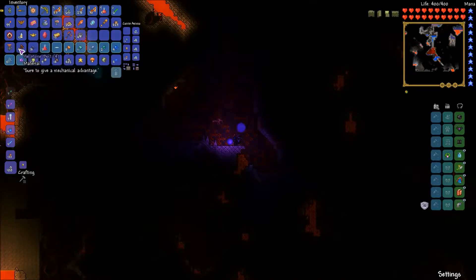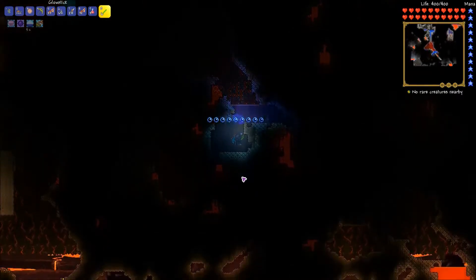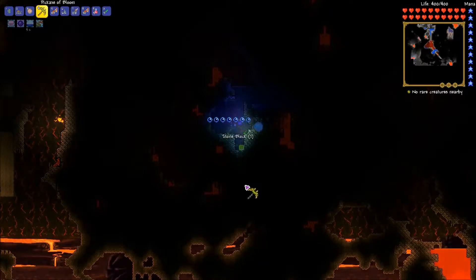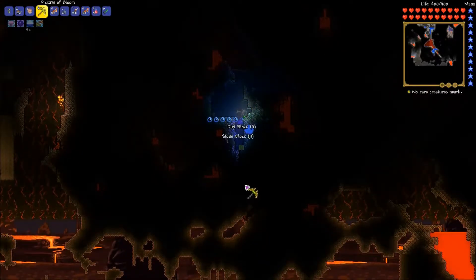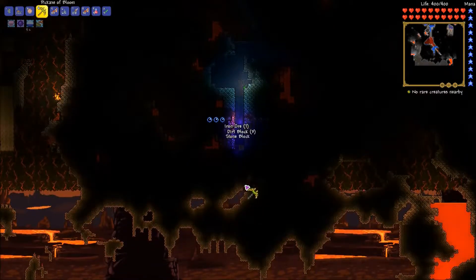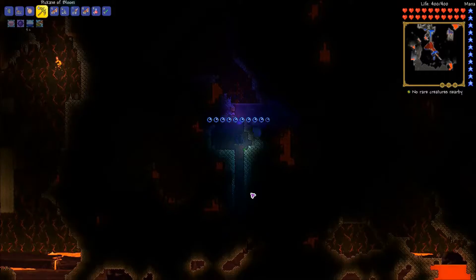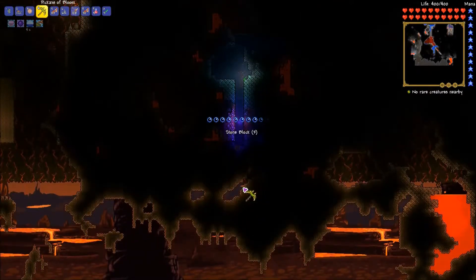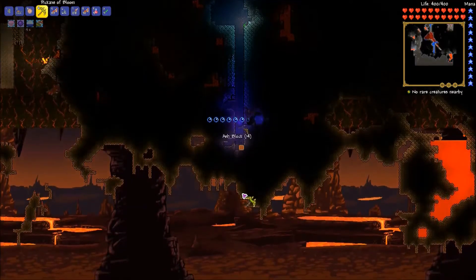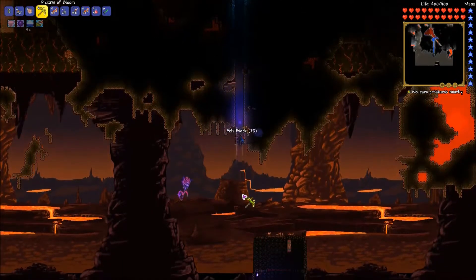Oh wow, we got an obsidian rose — our first imp that we killed. I'm not sure what that is. We're almost down there. I think it's like a succubus or something — yeah, Lilith. I have a feeling we're about to have a blast. I'm thinking that getting the hellstone armor and some of the stuff from here may give us the edge we need to kill Skeletron a bit easier.